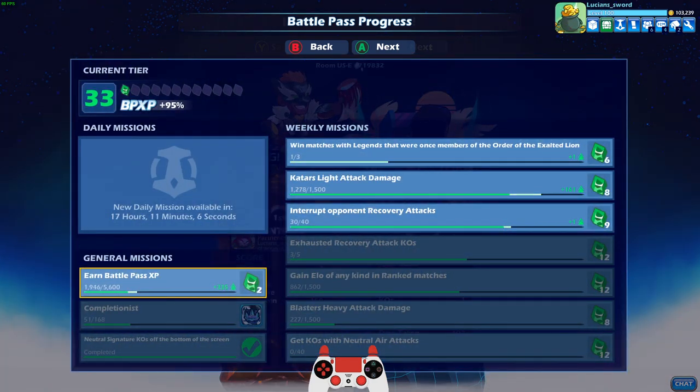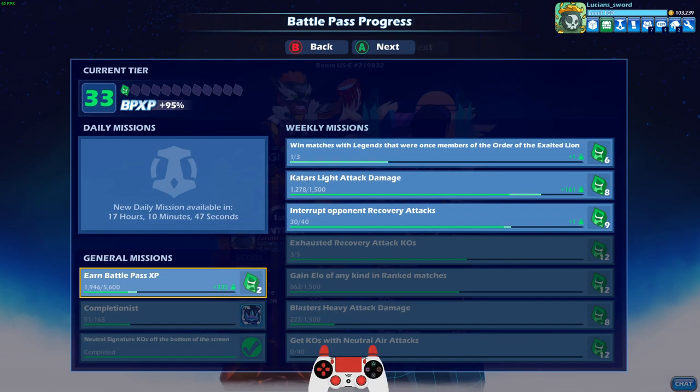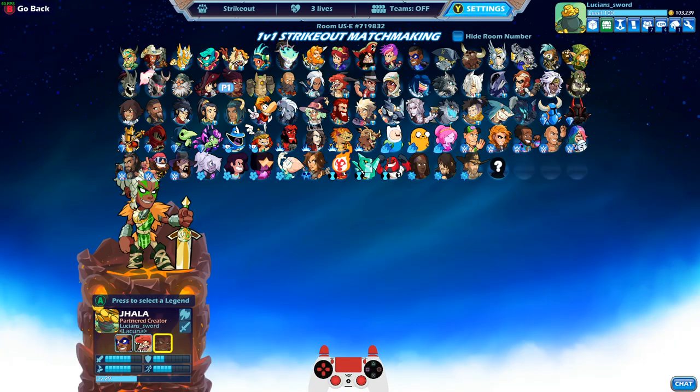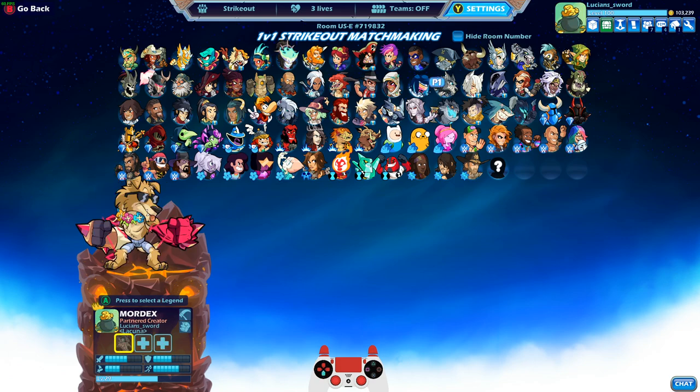We got new Battle Pass Week 3 missions as well — win matches with legends that were once members of the Order of the Exalted Lion. Alright, well I just saved you guys a bunch of time reading the lore of every single legend. It's got to be one of the legends I just played as, either Sentinel or Ragnir.